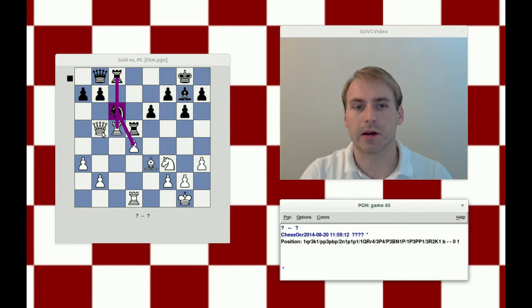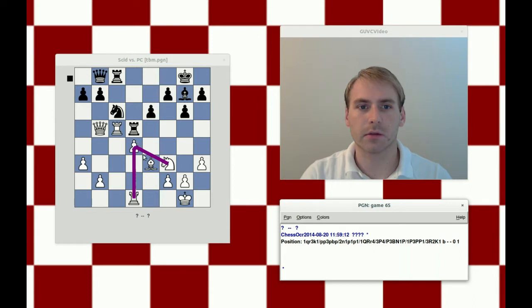If black wins the pawn on d4 without compensation, black should be winning, although he'll have to be patient about it. Knight takes d4 seems to make sense. If rook takes c8 check, it would not be possible to capture on d4 with the knight or the rook, because both would leave the rook on c5 under-defended, and so black would be able to take with either rook and win the exchange.